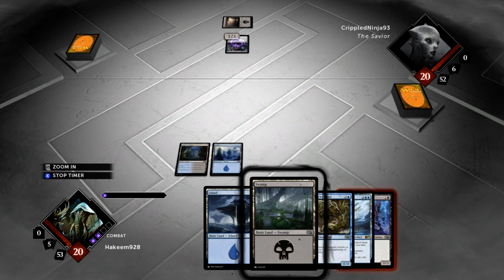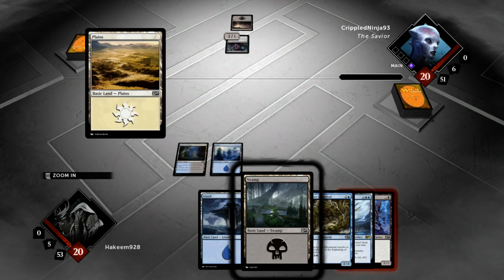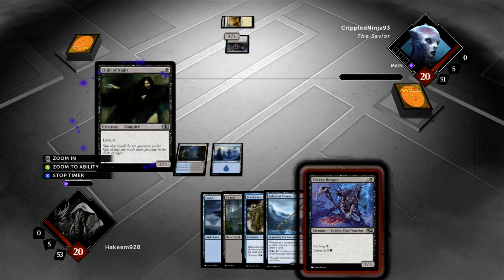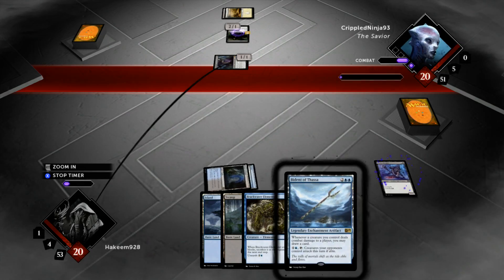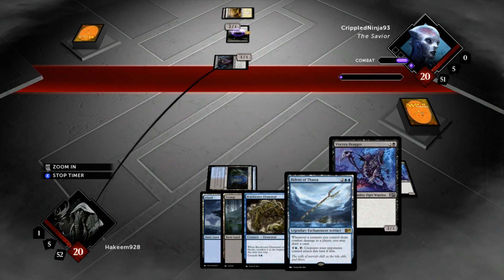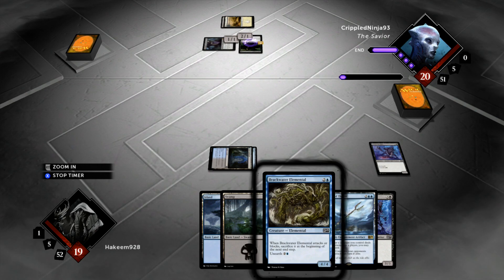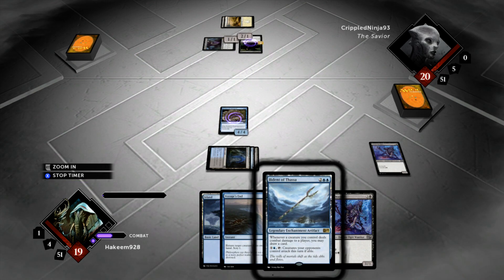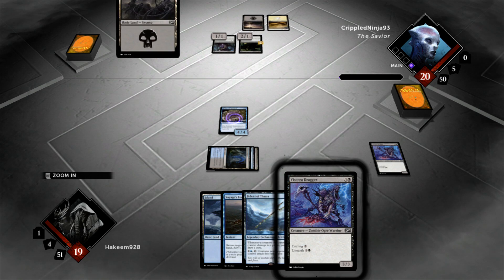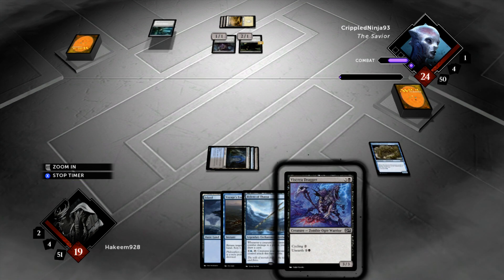I think the best use of the Cruel Sadist is just to put a single plus-1, plus-1 counter on it and then you get a 2-2 for effectively 2 mana. I'm going to drop the Brackwater Elemental into play — here's a 4-4. Next turn I'll probably drop the Bident and swing at him, hoping he doesn't block so I draw a card, then start unearthing and get more Bident hits in. But our opponent plays Tribute to Hunger, so he's going to knock this guy into the graveyard, gain 4 life, and swing at me for 3. I'm not feeling particularly excited about my chances — he's going to get me down to 16 and gain more life up to 26.